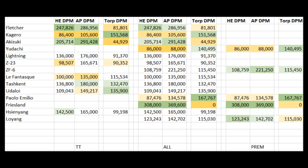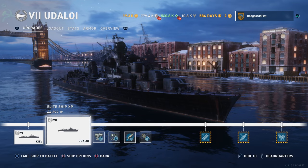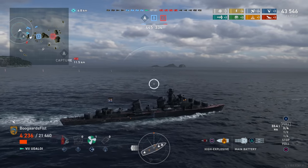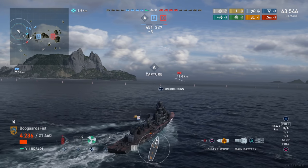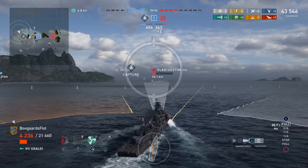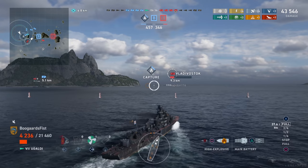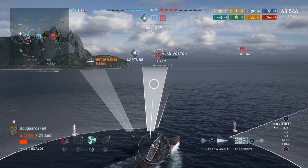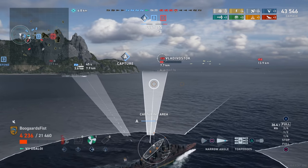Jumping right into it — number nine, the second newest destroyer on the list: Udaloy. This one doesn't really do anything that great. It's got pretty high torpedo damage per minute, which is fine, but it has a very high sea detectability. My build isn't necessarily specced for stealth, but with these Russian destroyer lines I kind of embrace the fact that they're going to be outspotted by basically everything. Good torpedo output, but being outspotted by most enemy destroyers is pretty much the rule, and the damage per minute is definitely bottom half.